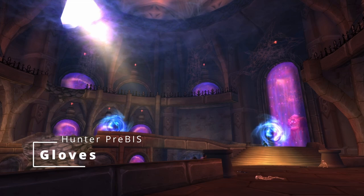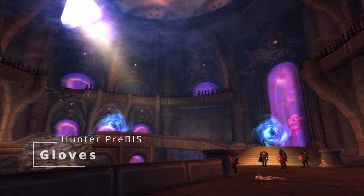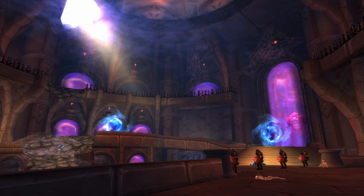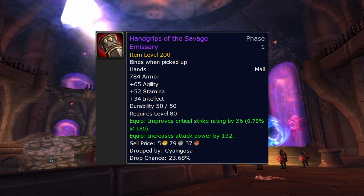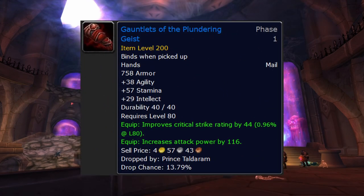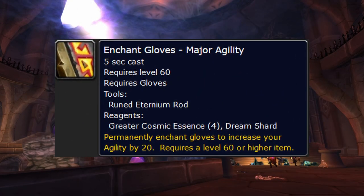Gloves: yes, we already gave this away — it's the tier gloves, but only if you're going to have the two-piece, and that's rarely worth it for 60 badges. The other option is Handgrips of the Savage Emissary from Cyanigosa in heroic Violet Hold. You're already going to do a lot of VH for that cape, and these are really damn good. Until then, Gauntlets of the Plundering Geist from heroic Ahn'kahet would work. Glove enchant is 20 agility unless you're an engineer.